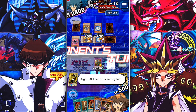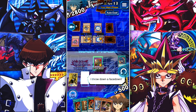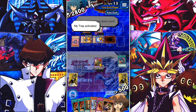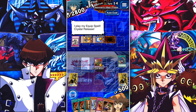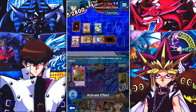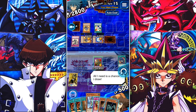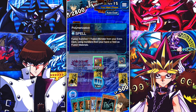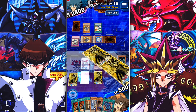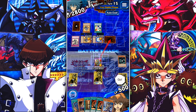I have most of my combo — I just need to draw into some more fusion material. Jar of Greed is a good card to draw for extra draw speed. Emblem of the Dragon Destroyer is a cool card to thin out the deck a little bit more; I can now pop out another fusion here. You can continue to attack his monsters to get that extra monster-destroyed bonus. It's gonna pop the face-down — it's gonna be the Topaz Tiger, but that's perfectly fine with me. He let it go to the graveyard.